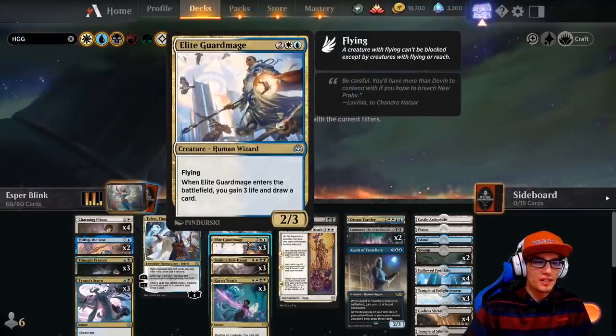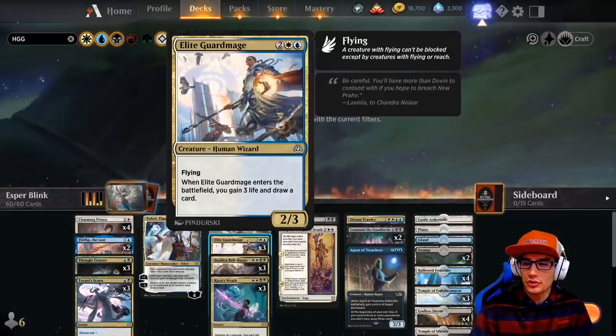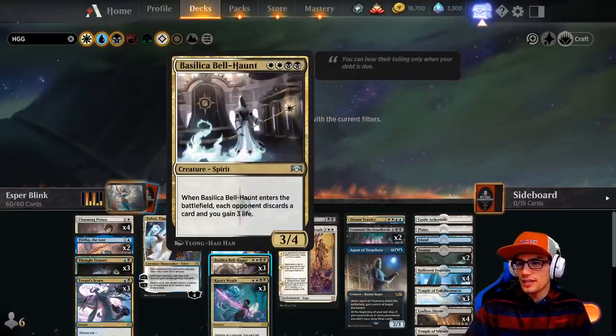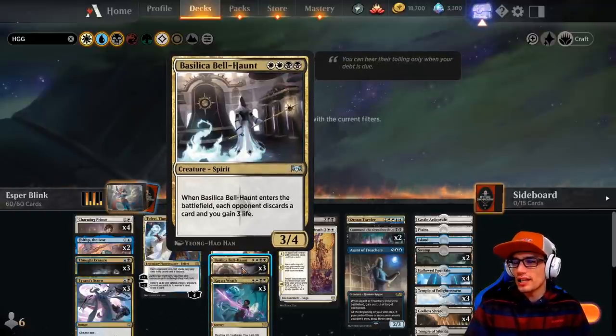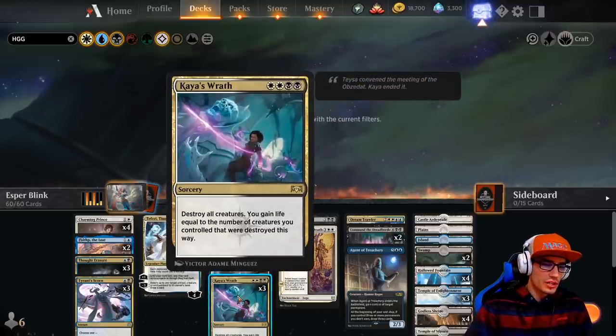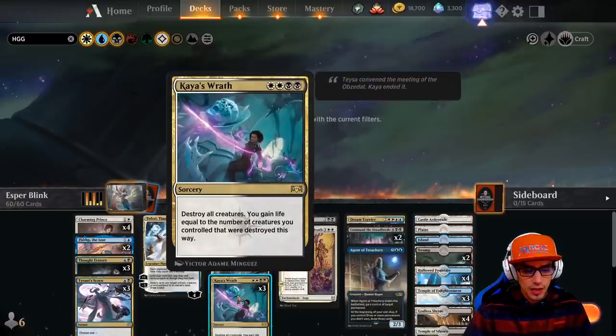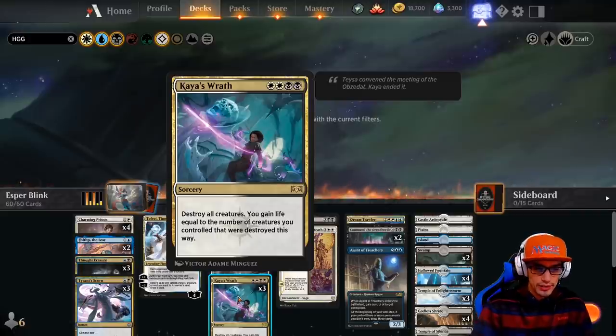We have three copies of Elite Guard Mage, a 2-3 with flying for four. When Elite Guard Mage enters the battlefield, you gain three life and draw a card. We have three copies of Belhaunt Basilica, another four drop costing two Plains and two Swamps. When Belhaunt Basilica enters the battlefield, each opponent discards a card and you gain three life — it itself is a 3-4. We also have three copies of Kaya's Wrath with the same mana requirements. It's a sorcery that destroys all creatures, and you gain life equal to the number of creatures you controlled that were destroyed this way.